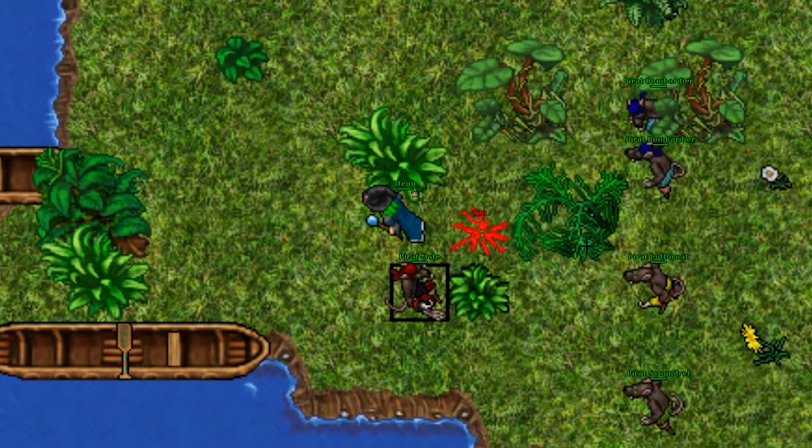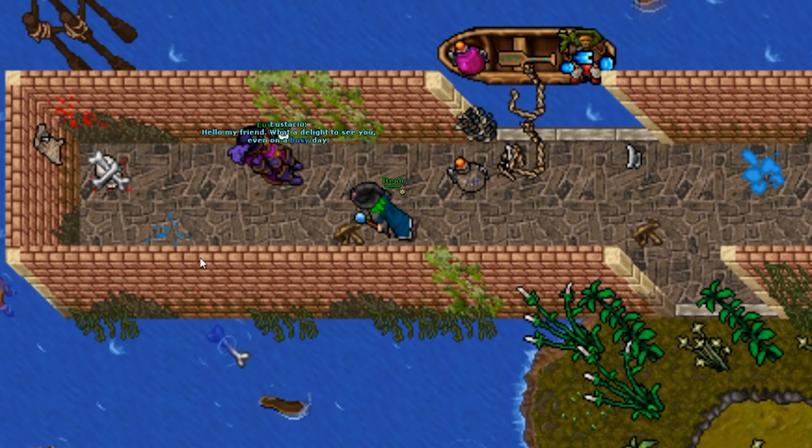After collecting 1500 points, Eustacio will now trust you and will allow you to proceed with the quest.